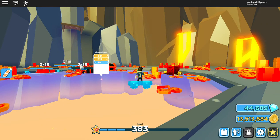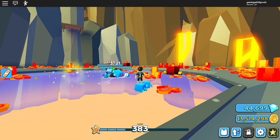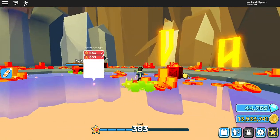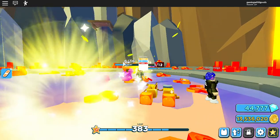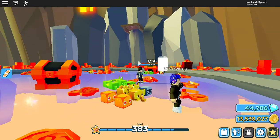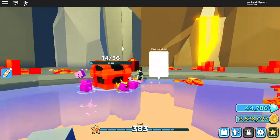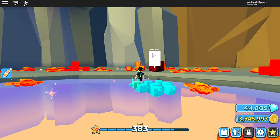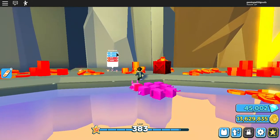Then just wander around the map and you will collect coins really quickly. It'll pop them up — this will help unlock your pets. I have a full scheme of rainbow pets right now. We have made it to level 383, and picking up the drops helps getting coins.